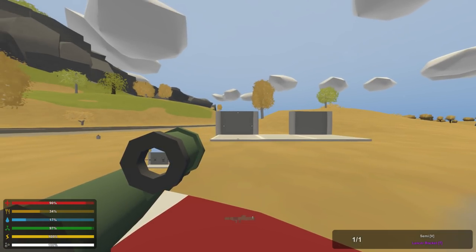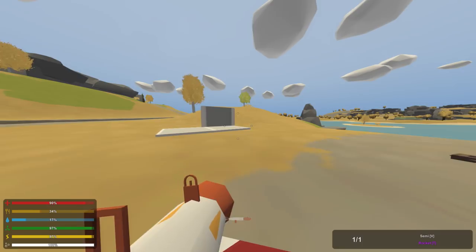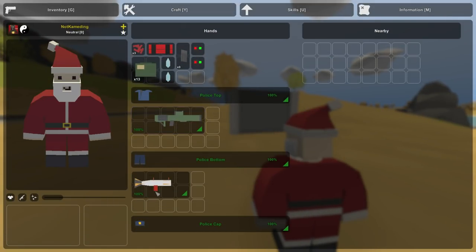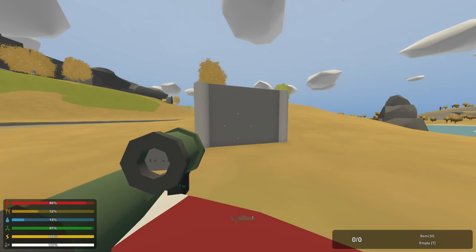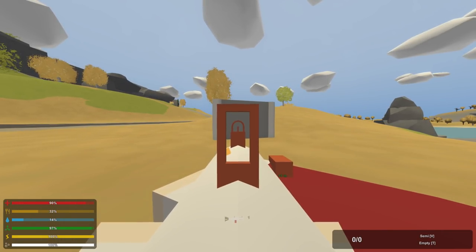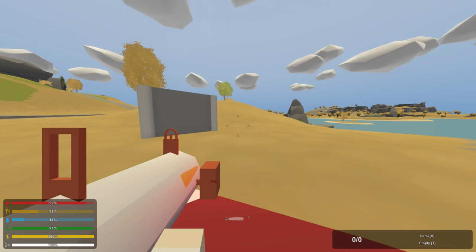Let's test the damage on two metal walls. The Lancer rocket completely demolishes the metal wall, while the rocket launcher leaves it with 15 damage remaining — so the Lancer does more damage. That makes sense because to craft a Lancer rocket you need a regular rocket plus one additional raw explosive, giving it more explosive power. However, using a rangefinder to check blast radius, the Lancer has a 7-meter blast radius, while the rocket launcher's blast radius nearly doubles to 11 meters.